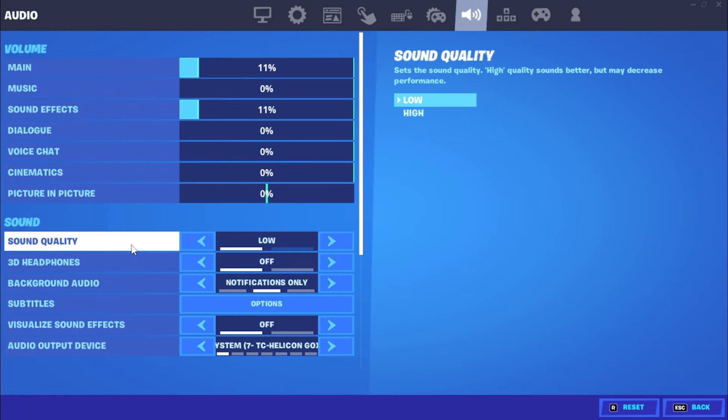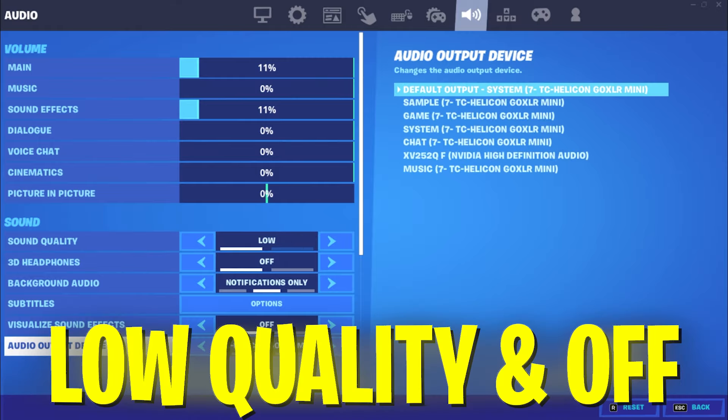For audio settings, make sure your sound quality is set to low, and turn off visualized sound effects. I know it's a super useful feature, but it does impact performance.